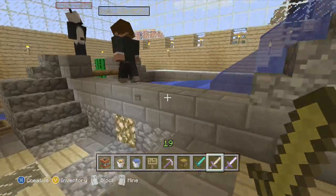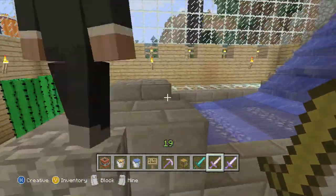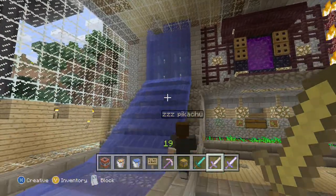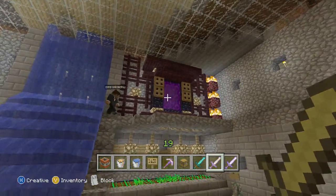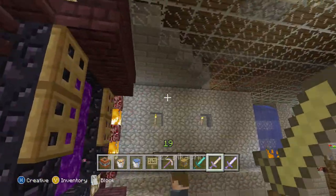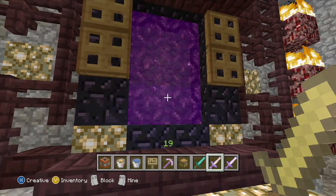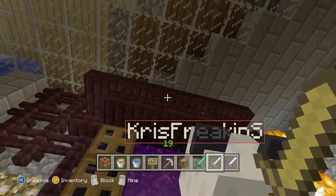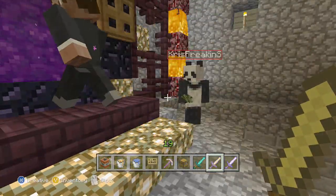Right here is like a little waterfall where you can boat around. We have a cactus farm with another portal at the top — a nether portal at the top. It was never really used, it was just decoration. Let's actually take a look at what's inside.